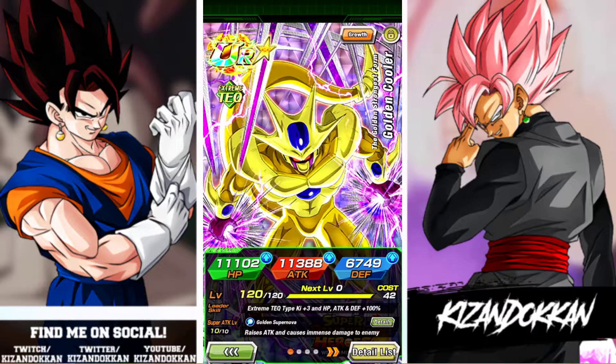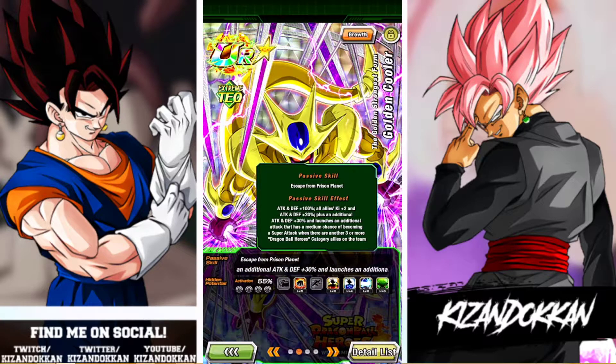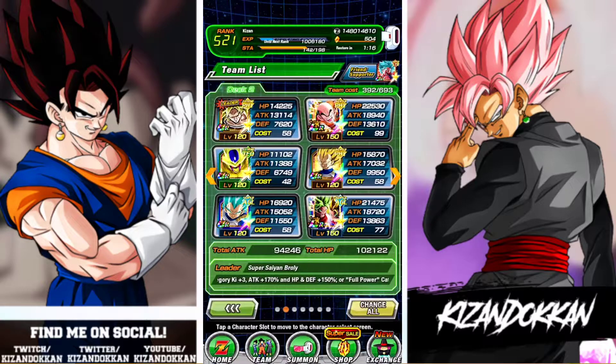On the Full Power team, two links is the highest you can get Krillin linking with somebody. They share Rival Duo — 10% attack and minus the enemy's defense — and Shattering the Limit — two ki and 10% attack. That's not including Cooler's passive of 20% attack and defense and ki plus two. So Golden Cooler is his best linking partner on Full Power. Let's jump into an event and see what LR Krillin is made of.